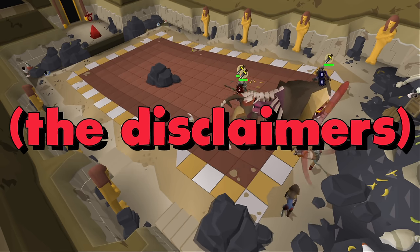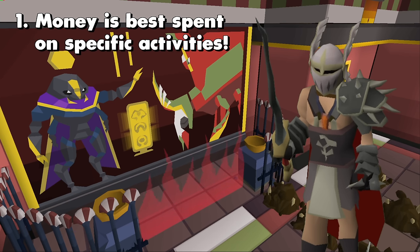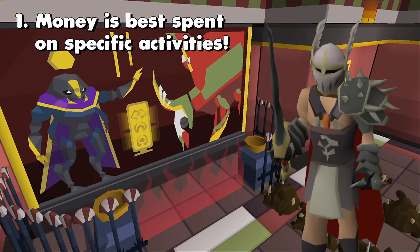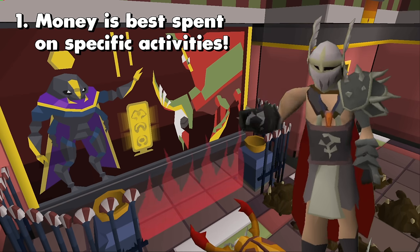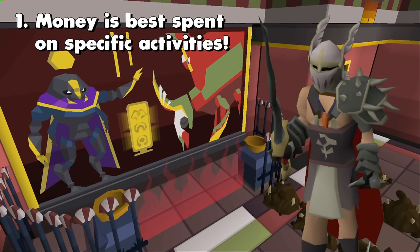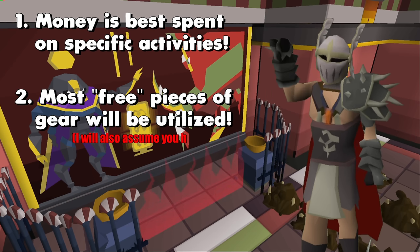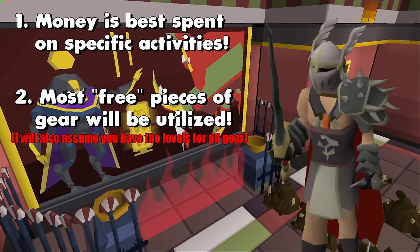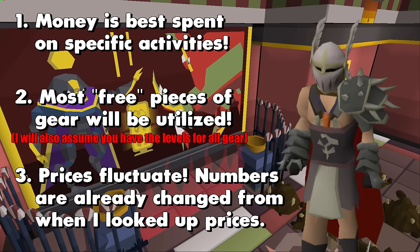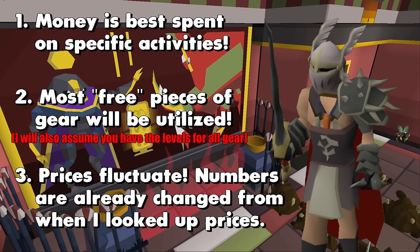The disclaimers. First off, buying gear is most effective when you have a specific activity in mind. However, I'm making this video with the idea that we're buying for general purpose PVM scaping. I personally don't like to sell my gear back and forth a lot, and I'm going to assume that you don't either. Certain pieces of gear can be obtained for zero cost, and I'll be sprinkling them in as free options. And lastly, I'm just using today's prices on items. Prices obviously fluctuate, but I'll do my best to value the items a little outside of the range if I feel like it's noteworthy.